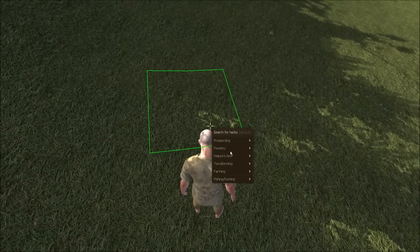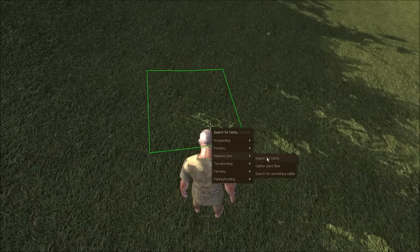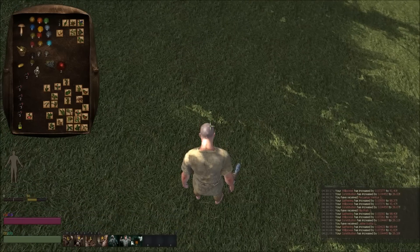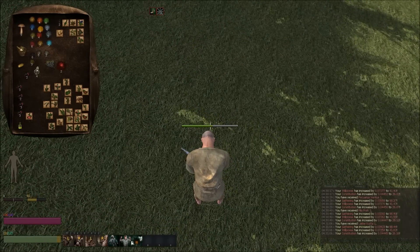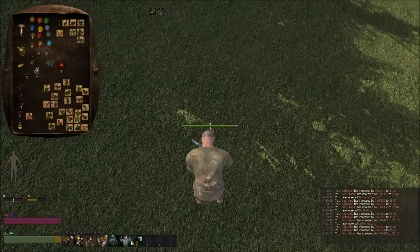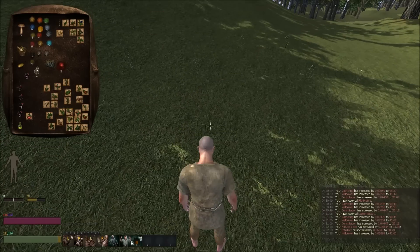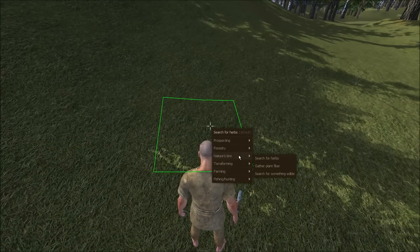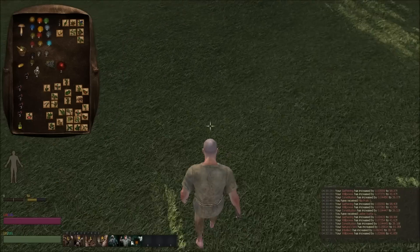Set two defaults on your right click. You want to have Search for Herbs on there, and then once you're done your Search for Herbs, then you have the default for Gathering Herbs.